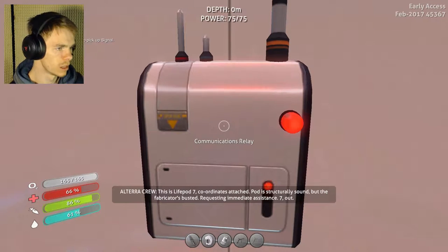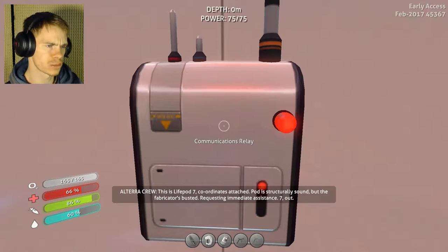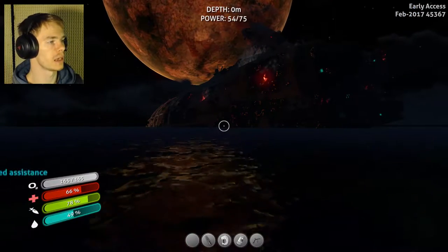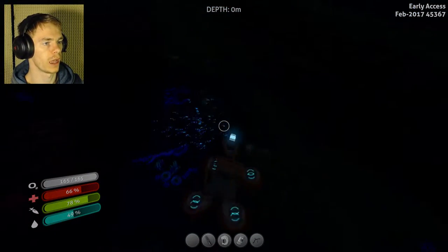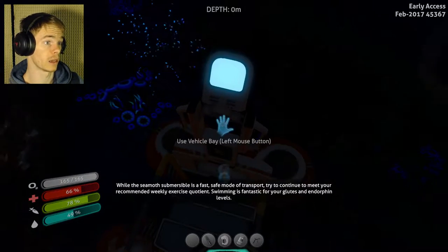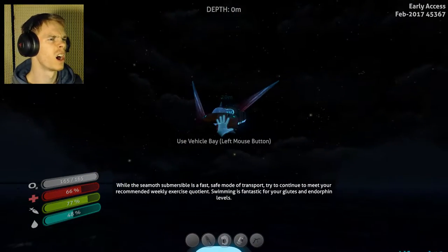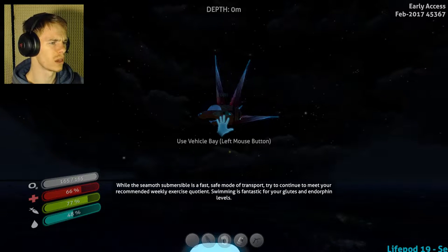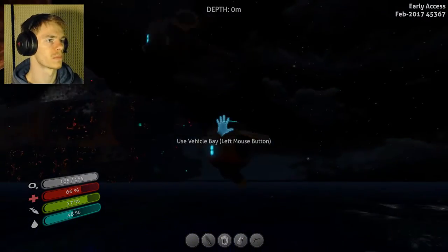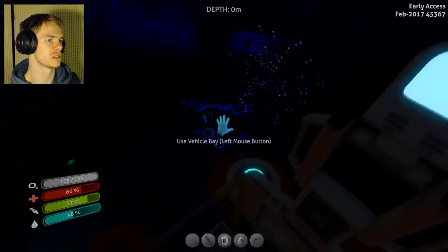This is LifePod 7 — coordinates attached. Pod is structurally sound, but the fabricator is busted, requesting assistance. 7 out. And that is everything I need. So we have everything, and it's ready to roll. That actually worked somehow. And, lag — hello lag. Got little robots doing it. I forgot about that. Can't see anything in the dark, though. Safe mode transportation. Got my little logistics guys here.